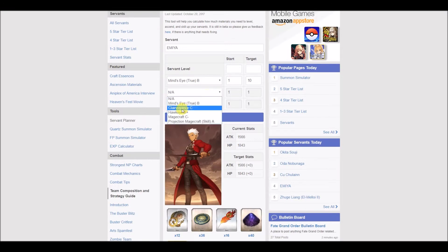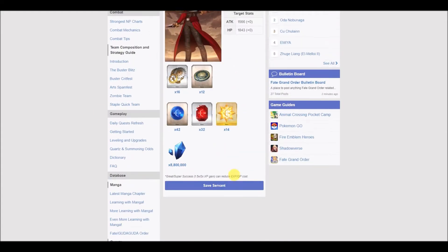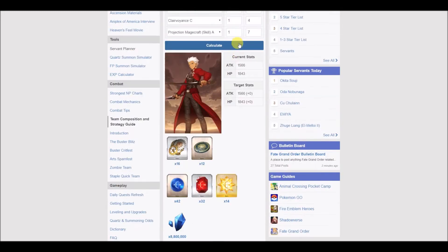You can also check out all his other skills. Let's say you want to increase Archer Skills and Projection Magecraft — go to level four — and for Projection Magecraft, level seven, and for Mind's Eye, level five. Just go to Calculate again, and there you go. That's all you need to maximize what you input.